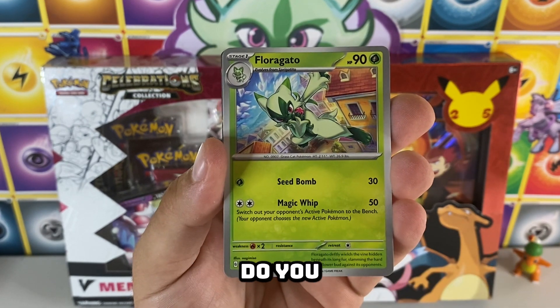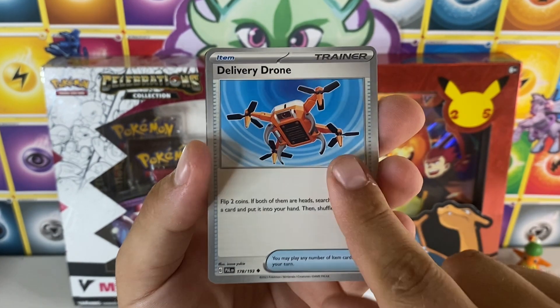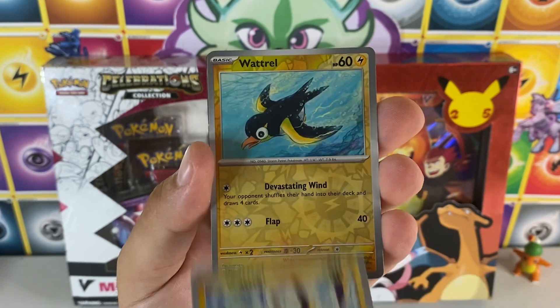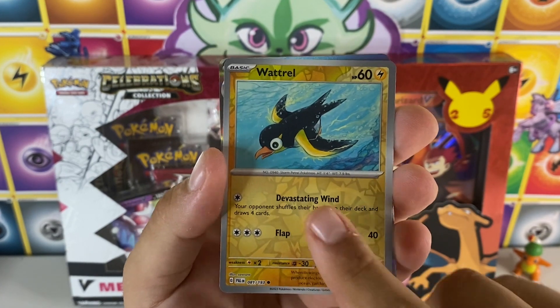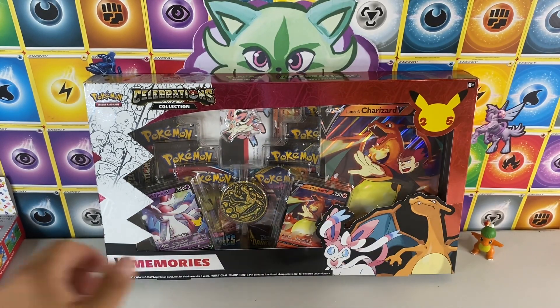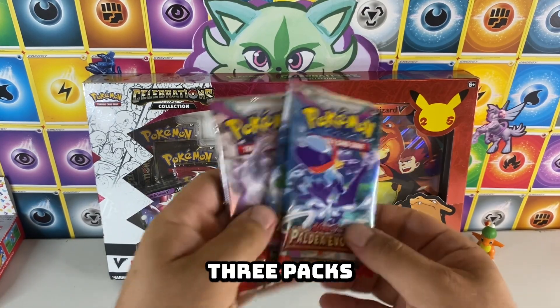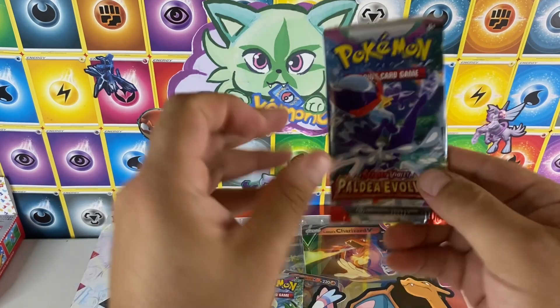What do you think of 25th Celebrations? Do you like it as much as I do? I'm a really big fan. I love to open it and I'm still looking for a couple cards. They have two different reverse hollows for Wattrell and a Baxcalibur. Okay, we got three packs left — Paldea Evolved.